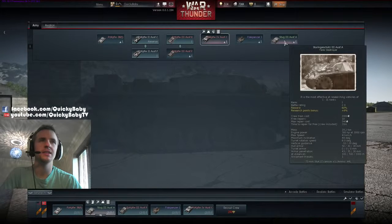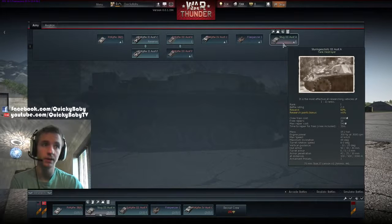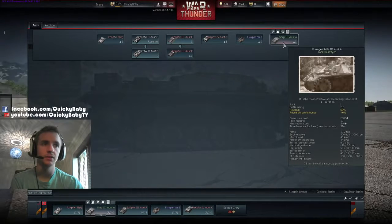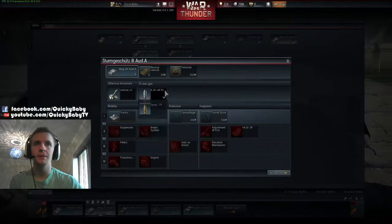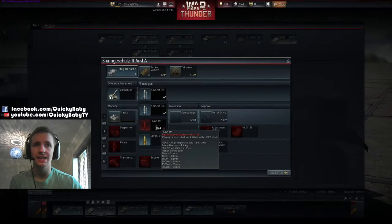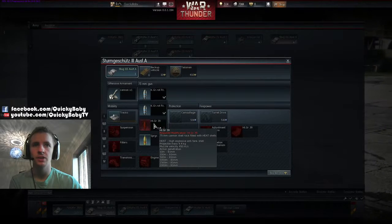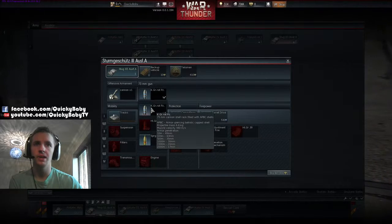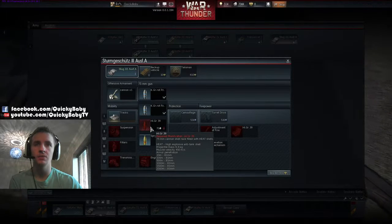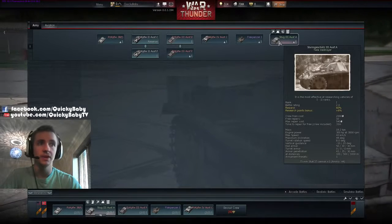Next we'll look at the Germans. There's a StuG-3 Ausf. A which is fast, very well armoured at the front, and has excellent gun depression of 10 degrees. However, with its stock ammunition its armour penetration is very underwhelming. There is an upgraded HEAT round which gives this tank a universal 81mm of penetration at all ranges — this HEAT ammunition will totally change this tank, going from struggling to penetrate at almost all ranges to being able to penetrate every tank at any range.